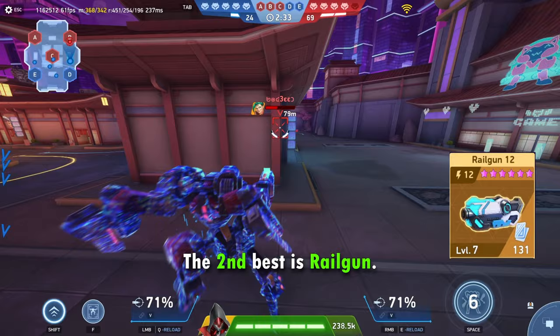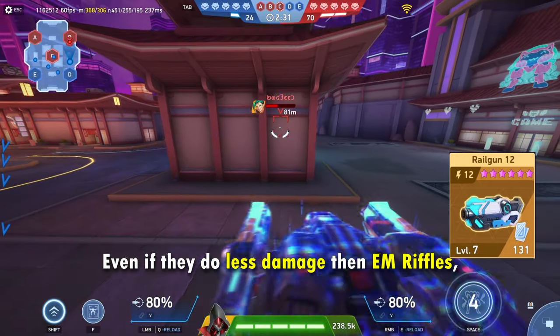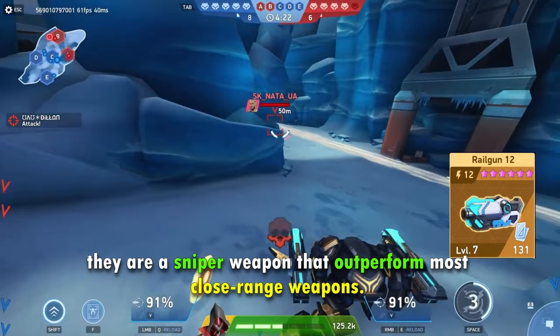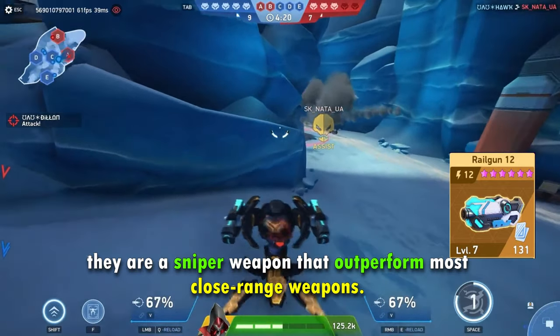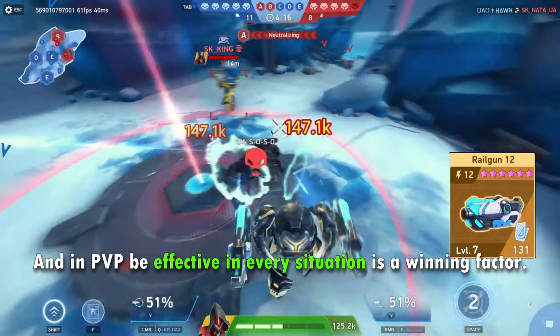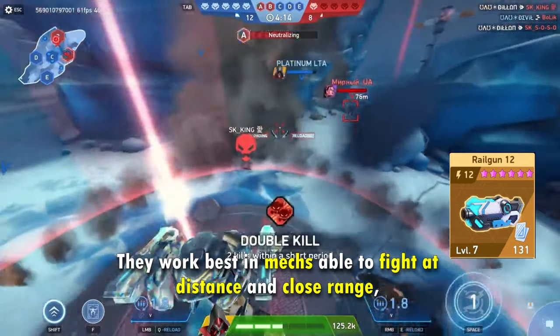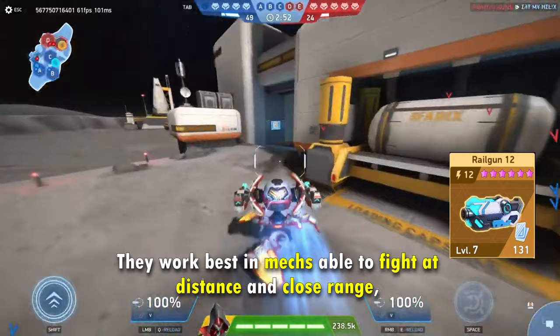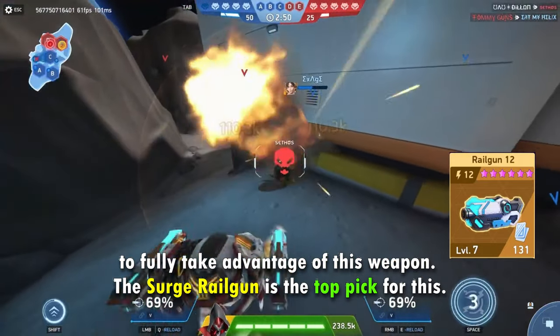The second best is Royal Gun. Even if they do less damage than EM rifles, they are a sniper weapon that outperforms most close range weapons. And in PvP, being effective in every situation is a winning factor. They work best in mechs able to fight at distance and close range, to fully take advantage of this weapon.